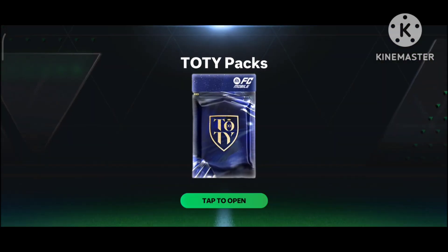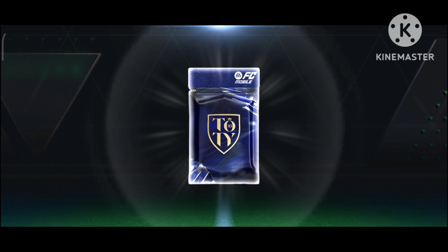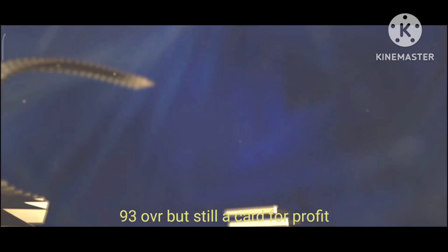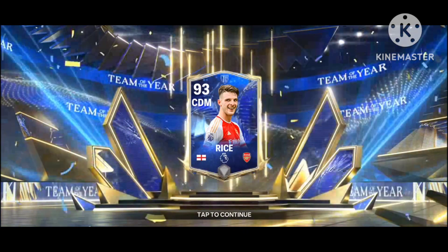Before we start our video, let's take a look at what we got in this Totti pack — the Utotti Milestone Pack, 92 to 97 OVR. I got a CDM England, not very good, but still I got 20 million coins from him.